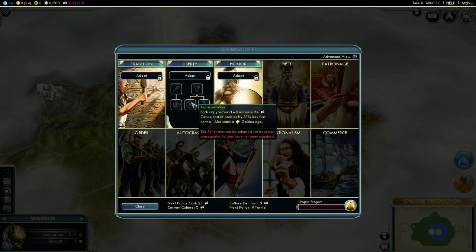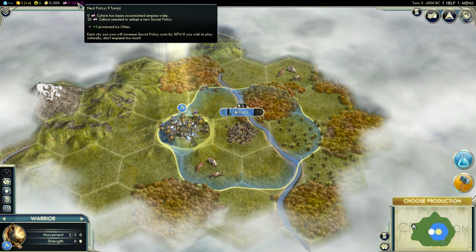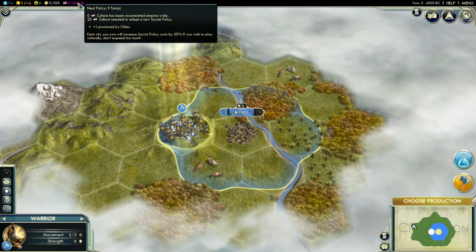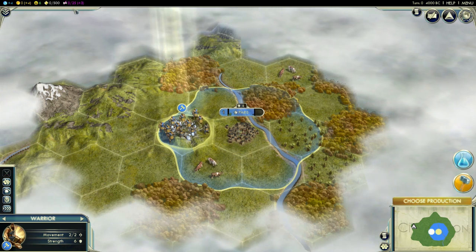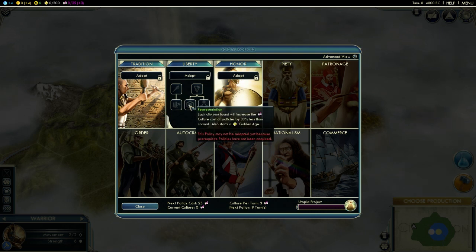Representation: each city you found will increase the cultural cost of your policies by 33% less than normal. It also starts a 10-turn golden age on standard speed - I checked that. But I have no clue how the policy cost reduction works because you have to pick a policy to actually get this policy, so I didn't see changes in the numbers. Each city you own will increase social policy cost by 30% - this has been slightly nerfed. I guess representation reduces this number by 33%, but we will figure this out soon.